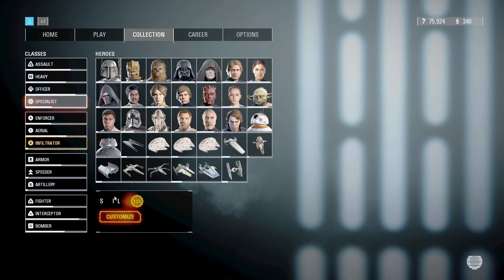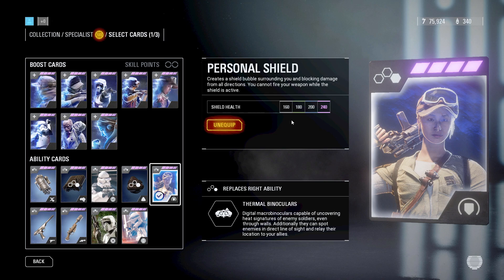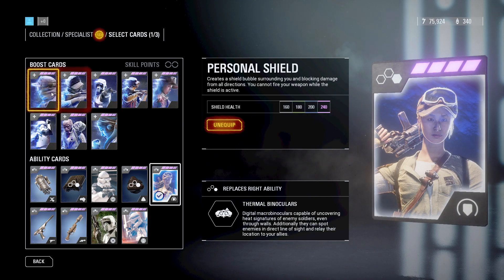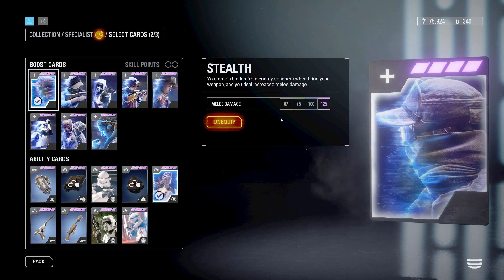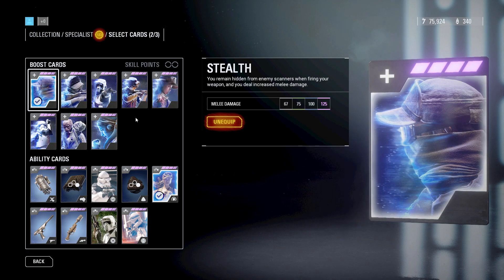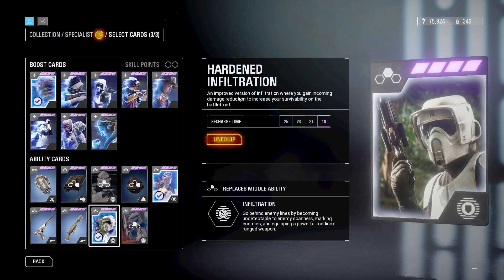Last up for the base four classes, we have the Specialist. The first star card you should equip is the Personal Shield, which is so helpful — you can always run away with your life because you will be able to protect yourself from all blast or fire. The only thing that would stop you is explosives, but fortunately, they also bounce off of the shield. The next card you should equip is Stealth. It increases your melee damage to 125, so you will be able to defeat anyone in a melee battle. Also, your blaster fire will not show up on enemy scanners, which is so helpful for heavy sniping so people can't hunt you down, and for aggressive sniping so you're just like an assault trooper but they can't see you. The last card you should equip is Hardened Infiltration, which will give you a damage reduction with your infiltration ability and easy kills in many situations.